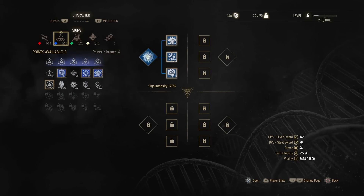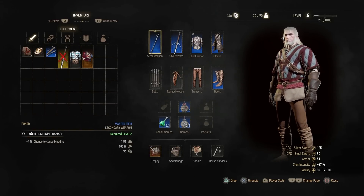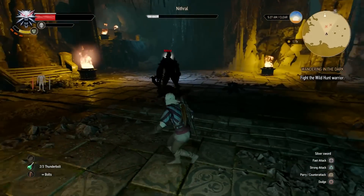Hey, what's going on everybody? John here with WikiGameGuides and this is my Deathmarch difficulty walkthrough for the Nithral boss fight. You can see here my character stats and equipment before this fight — I'm only level four and this can be a tricky boss fight.